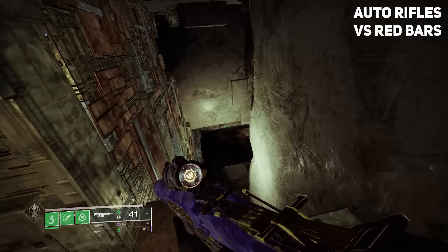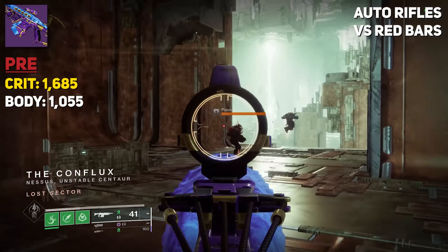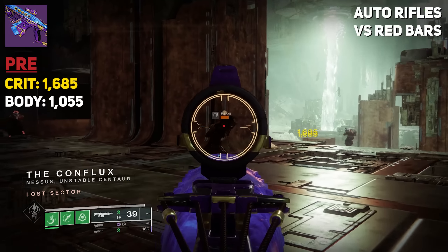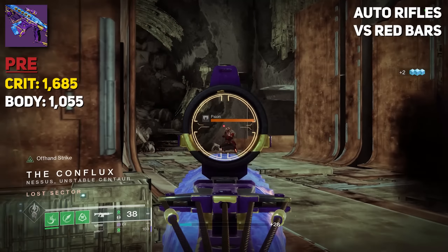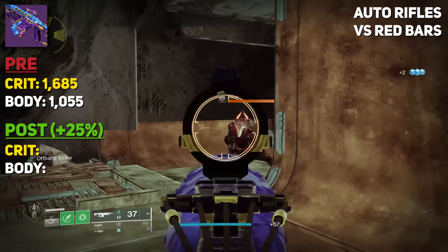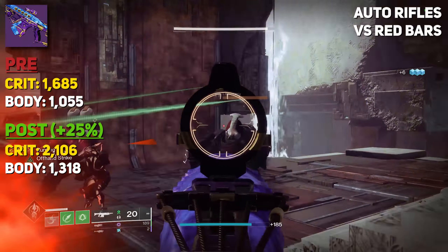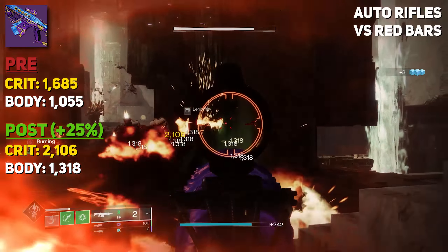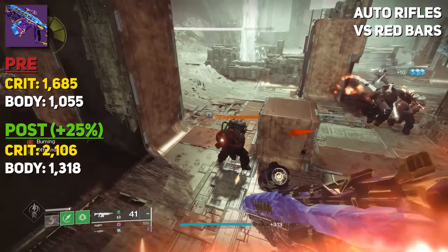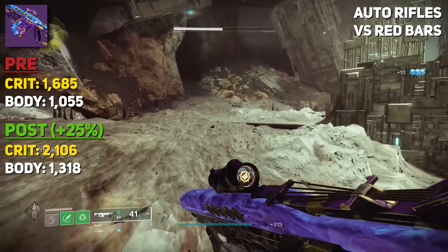Starting with auto-rifles, we tested this with a 600 round-per-minute Perpetualus. Our crit damage against adds was 1,685 and body was 1,055. Now, with the auto-rifle buff — which was a 25% damage buff — this increased our damage up to 2,106 and 1,318 per body. It's important, because sometimes Bungie says 25%, and then it's actually like 10%.